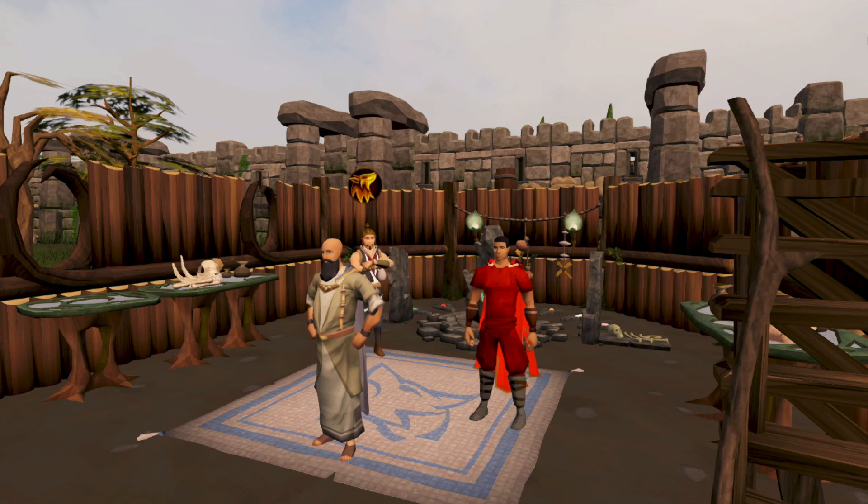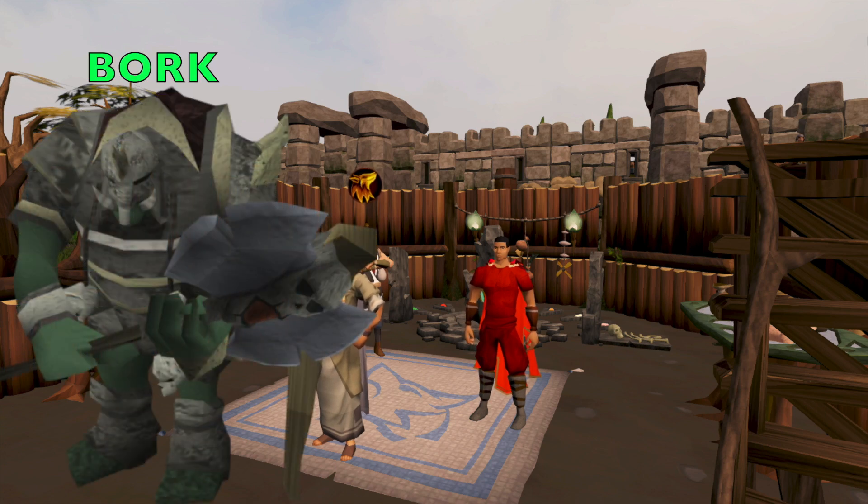Now before I go into the top 5 monsters, I do want to show a few other really good methods of obtaining charms. One of these includes Bork, which is a minigame monster that you can kill in the Chaos Tunnels. Bork will always drop at least 2 green, 7 crimson, and 5 blue charms. With the Ring of Wealth, he will add 3 crimson and 1 green. And if you do have the Varrock tasks completed, this will double the base charm drop.